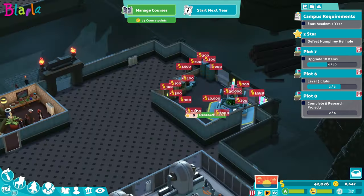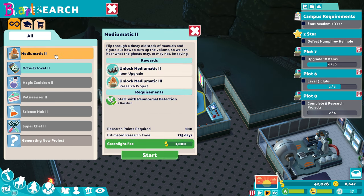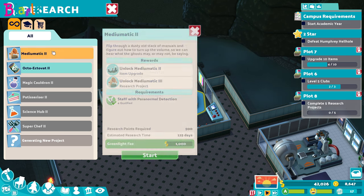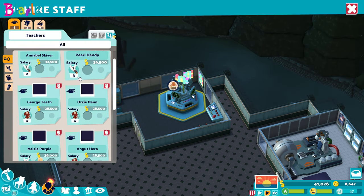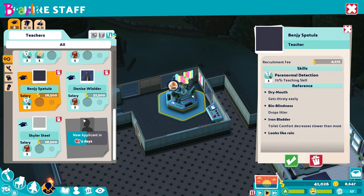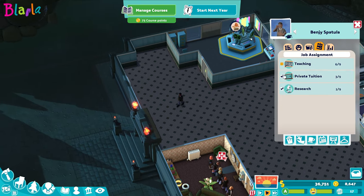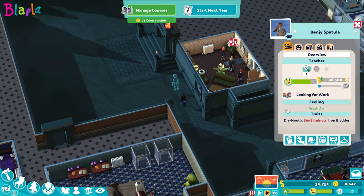Let's pop that in there. Here it is - let's have a look. Start research project. We're going to need a researcher that can do both things - they need to be qualified. Oh actually just paranormal seems available at the moment, so we could start there. We can start with this: flip through a dusty old stack of manuals and figure out how to turn up the volume so we can hear what the ghosts may or may not be saying. We'll do that. Just level one would be fine.